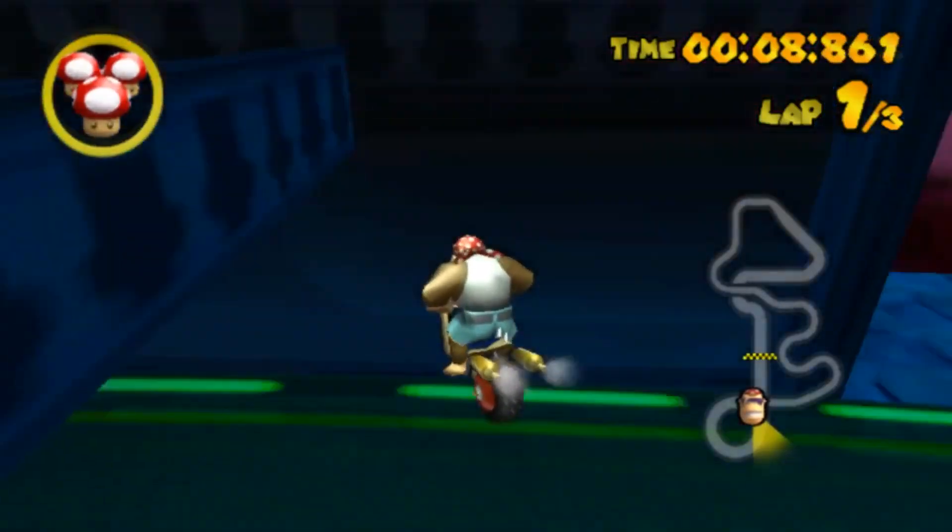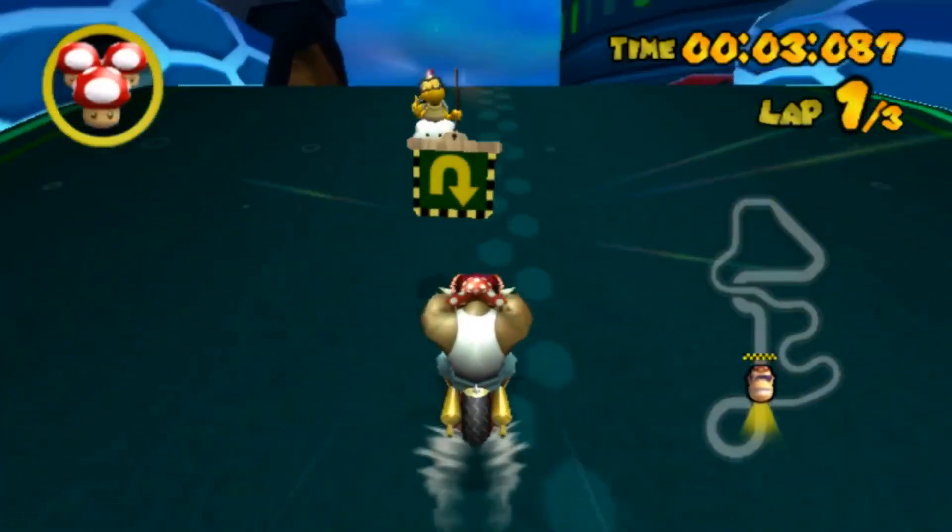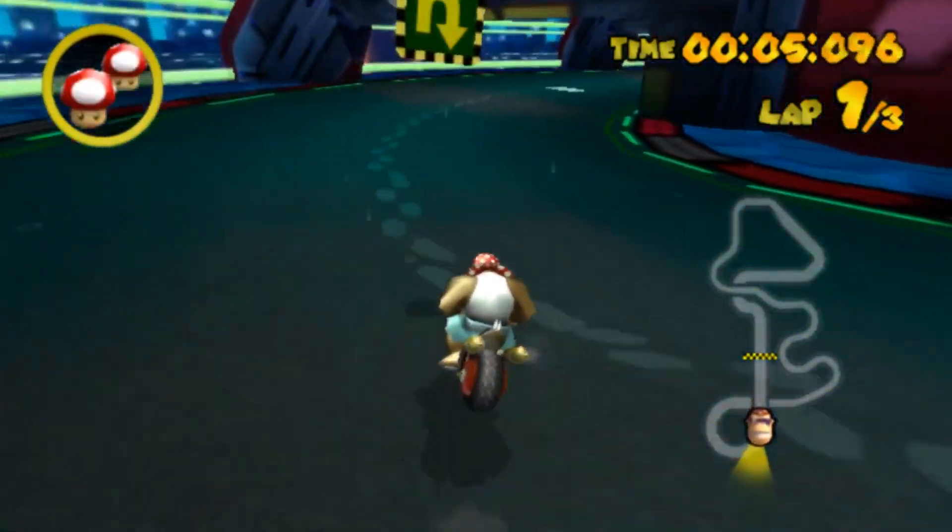I was a little concerned when Atlas added a fall boundary to the side here, but thankfully you can still shroom jump over the glider ramp and beat the rest of the track with ease.